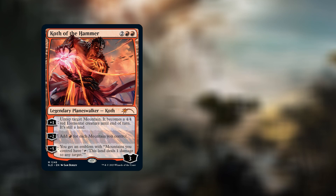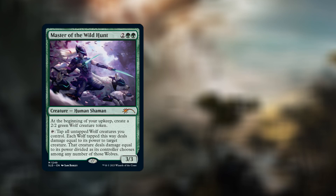And his minus five ability gives you an emblem where mountains you control have: tap this land, deals one damage to any target.